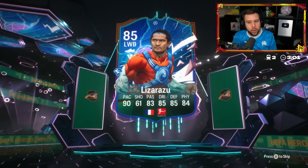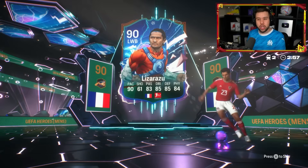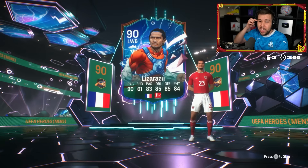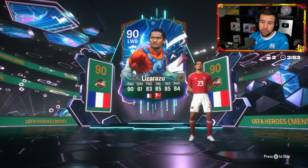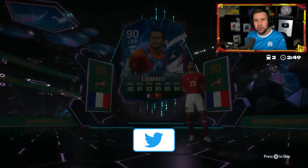It's 93,000 coins for this pack with an 83 and an 86-rated team requirement - not super high. Champions League Lazaruzu used to be a very usable card, but now a lot of people use them as fodder.